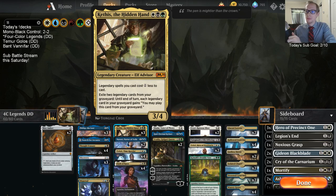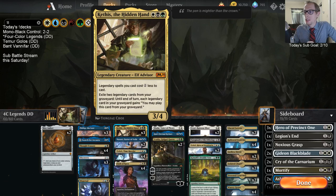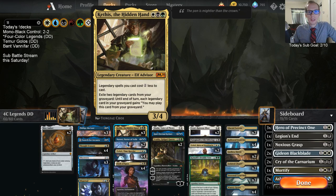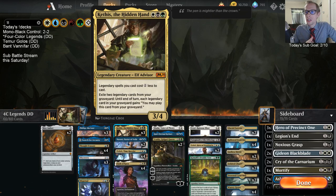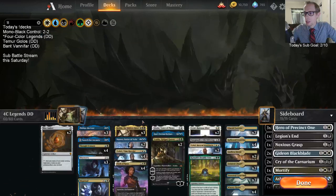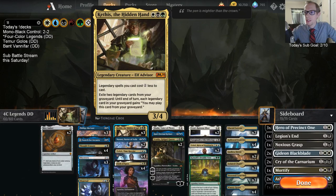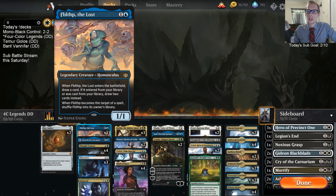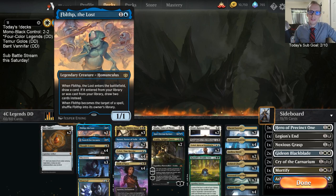I've been meaning to make an Abzan deck around Kethis, but this is a good place to start. It'll be a fun deck to play. We have a three-mana 3/4, which is perfectly reasonable stats - nothing wrong with that. It also makes all of our legendary spells cost one less, which is going to be pretty key since our deck is just filled with legendary spells.